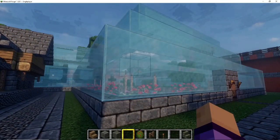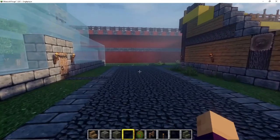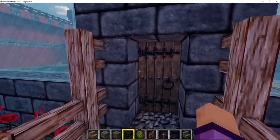This is a massive aviary slash garden with a big glass dome that covers the whole place to make sure the birds don't fly away. I've put all kinds of tropical birds in here.